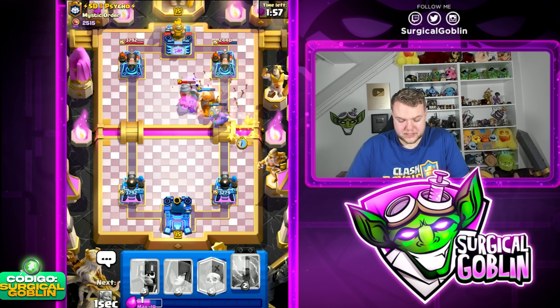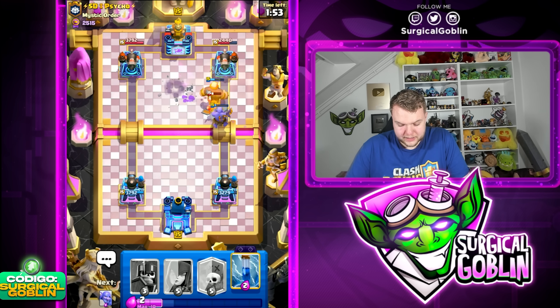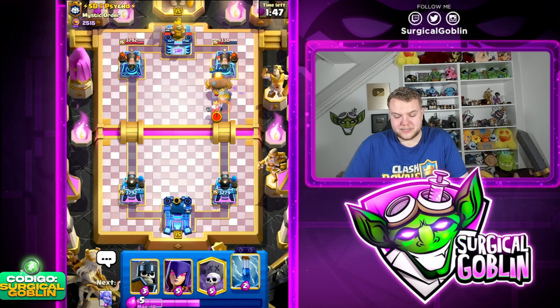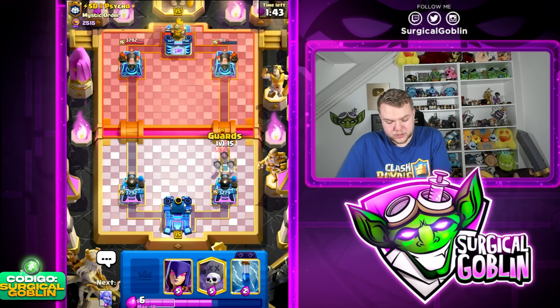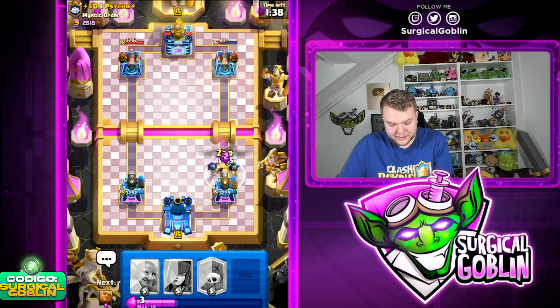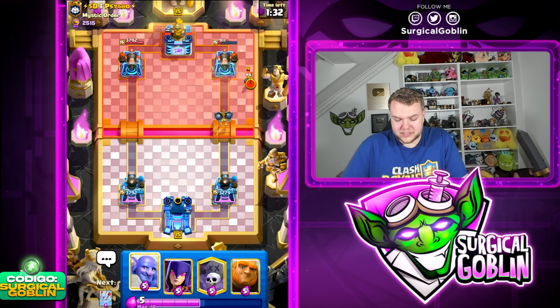Let's go arrows here and bets as soon as possible. The bowler is gonna get a lot of value — how is he gonna defend this? The giant is still alive, the bets are gonna get a little chip damage. He goes with a ghost but it wasn't really necessary, the damage was already done. Let's go with guards to try and defend — I'm gonna zap to try and defend the wall breakers. Nice, the zap was definitely necessary.